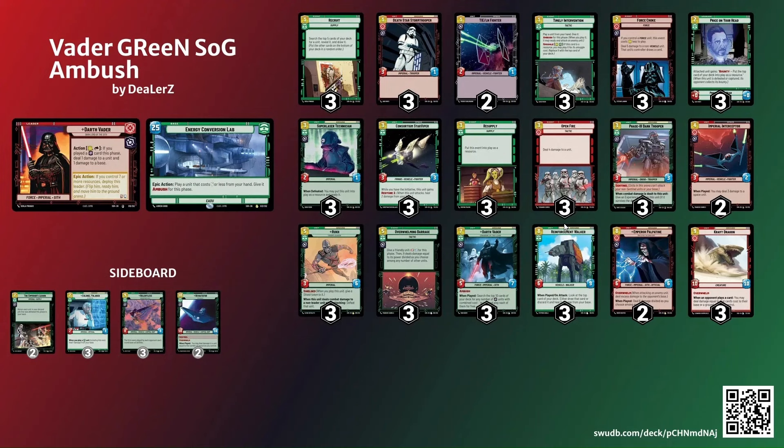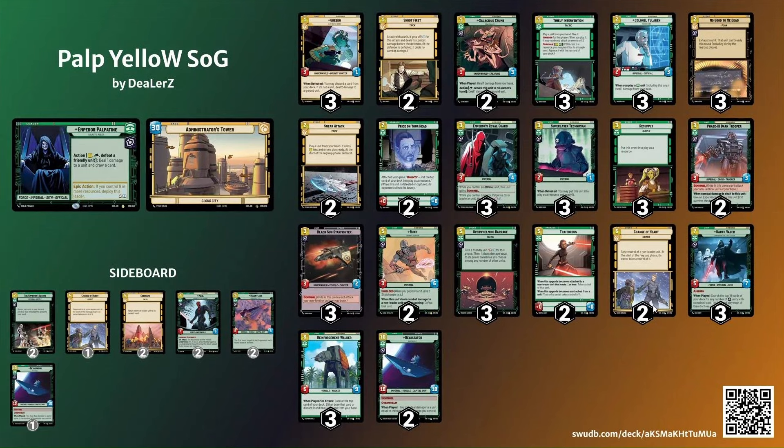Especially because we don't play Viper Probe Droid or Seasoned Shoretrooper in this particular list. I'm thinking about considering another cheap unit in the sideboard to bring in against control, and taking out pieces of removal like Force Choke or Open Fire that are not going to be as effective against control. Price on Your Head is not going to be as effective either, so bringing in another cheap unit might be a good idea. I'm not even sure you need You Learn Anymore for aggro because of Timely Intervention. The control matchup has gotten harder, but this is where I'm at with this list — it feels very very good, so definitely give it a shot.